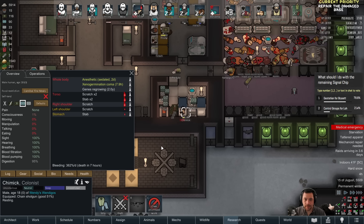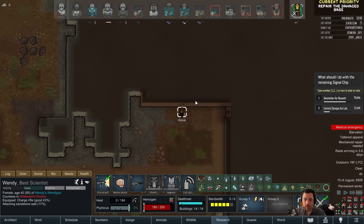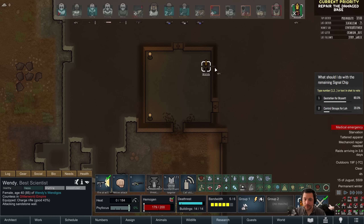Oh, for real, Chimic? I mean, FangFace, I hate you. Failing a nuclear stomach is so annoying because it is so expensive to make a new one.